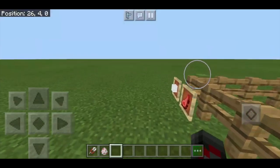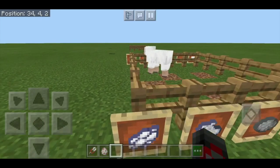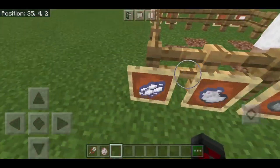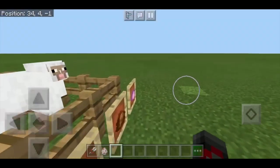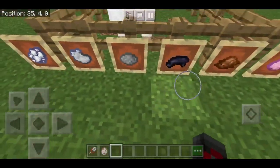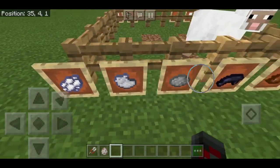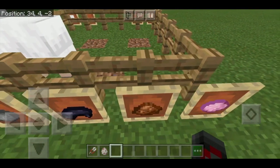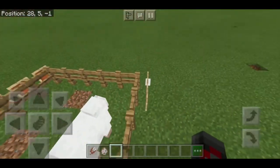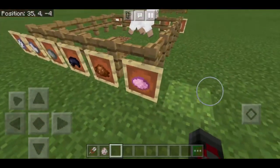When you walk around your survival world you'll notice sheep naturally spawn in a variety of colors. Here's a white sheep. In order of likelihood: white is the most common, then light gray, gray, black, then brown. Pink is the hardest to find naturally — so if you find a pink sheep, that's quite rare.